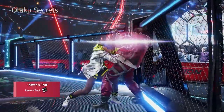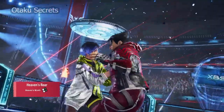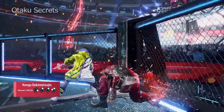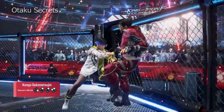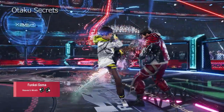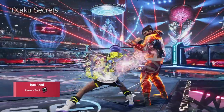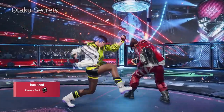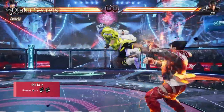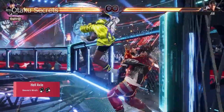Heaven's Roar is another unbreakable throw — not dealing much damage outside the wall, but useful to condition opponents. Kongo Geki Metsujin starts from a mid and is all guaranteed on counter hit for a big chunk of damage. The first hit of Funke Goma is a fast tracking move that can shift into Sentai, guaranteeing a Sen Kaijo Geri on hit. Iron Hand serves as a power mid, safe heat engager, with respectable amounts of chip damage and pushback on block, whilst Hell Axle is heavily advantageous on block and can loop back into itself for crazy amounts of chip damage.